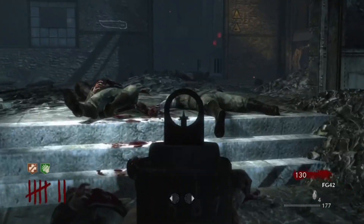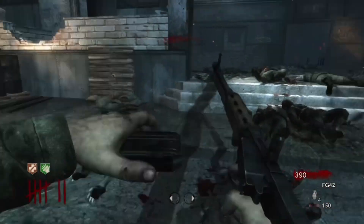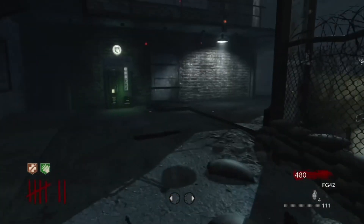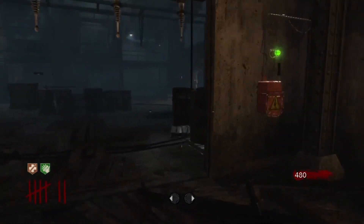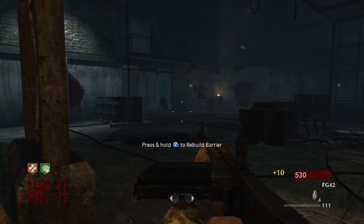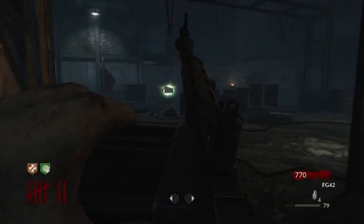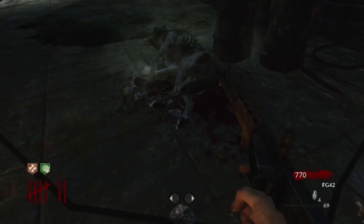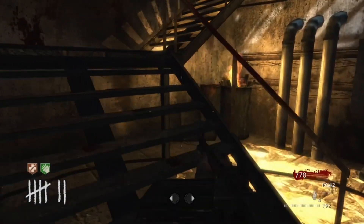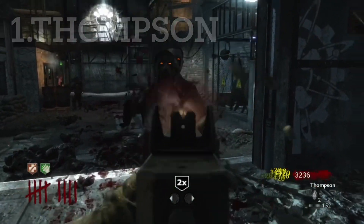Our second honorable mention is the FG42. It's kind of in between an LMG and an SMG. It's okay, but the muzzle flash makes it hard to see anything, and the recoil is bad — it shoots upward when you aim, which isn't good. Overall you have a better chance just picking up the MP40 or the Trench Gun over the FG42. It's just something you would rarely bother picking up in zombies.